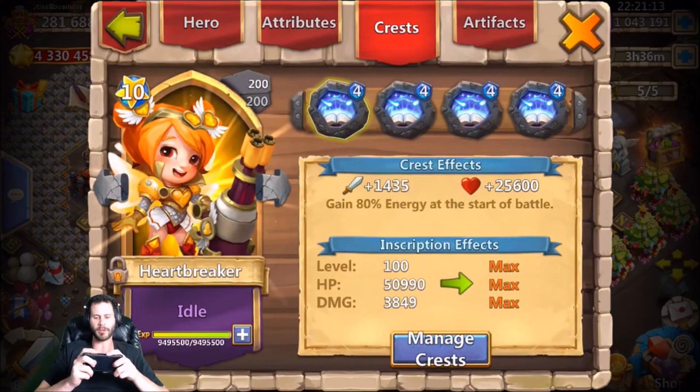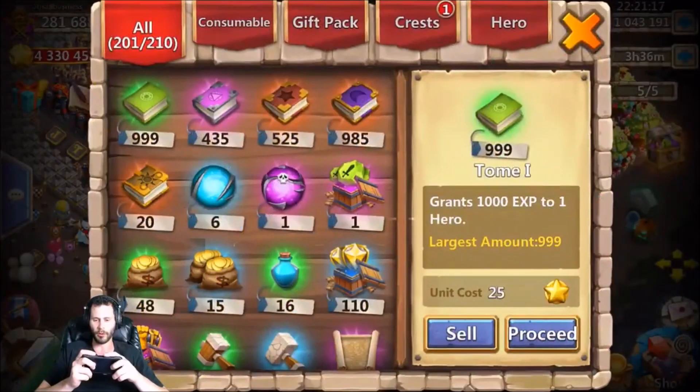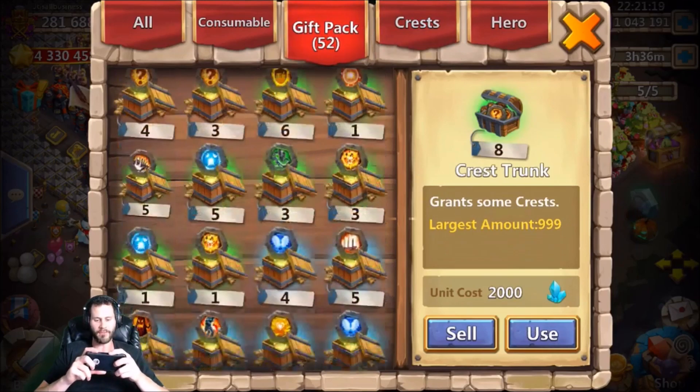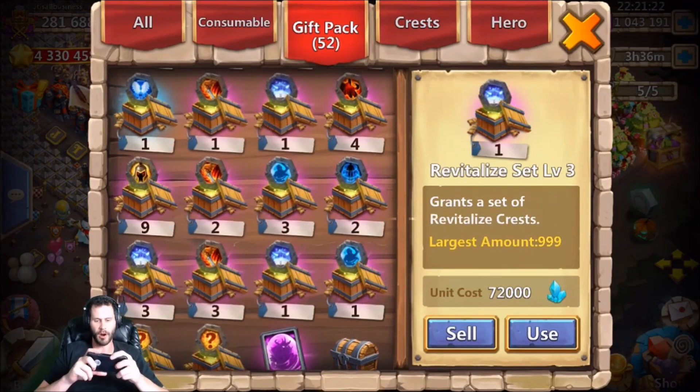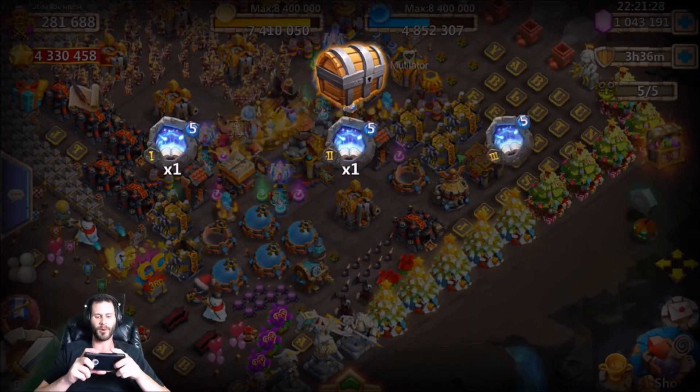So I need to take these level fours off heartbreaker and goolem and turn those into revite fives so my lost battlefield team comes on even stronger. Let's see how many I have — I have a rewrite press set level 5. This is the first time I've ever opened one of these — that's just ridiculous.